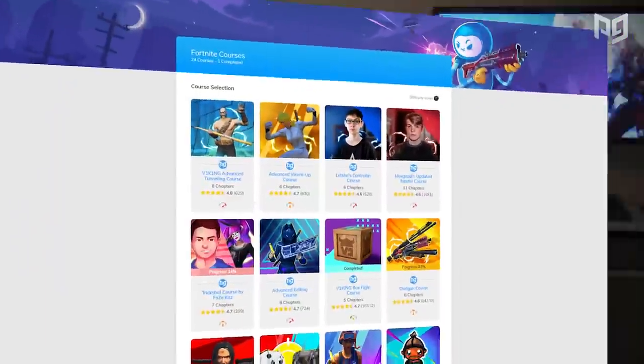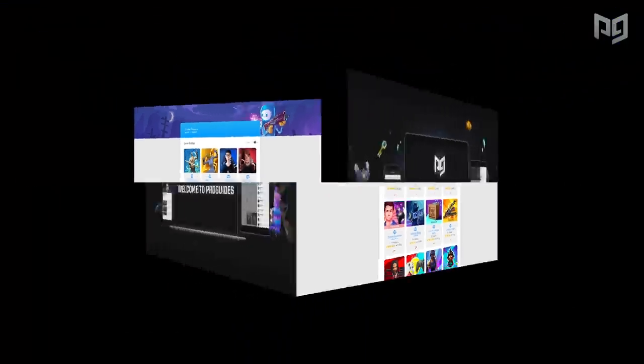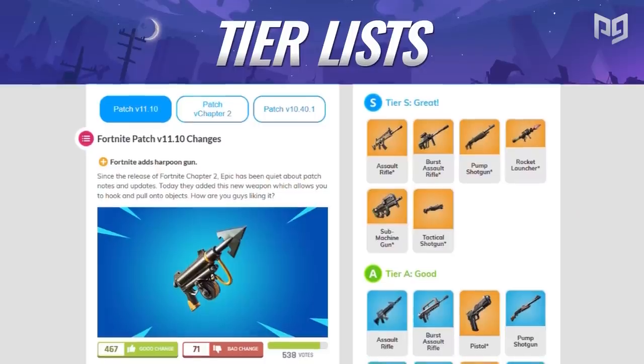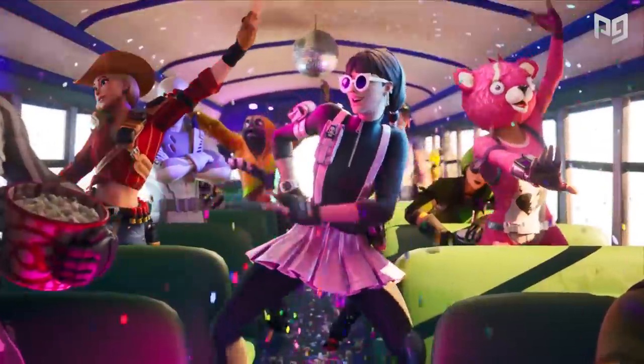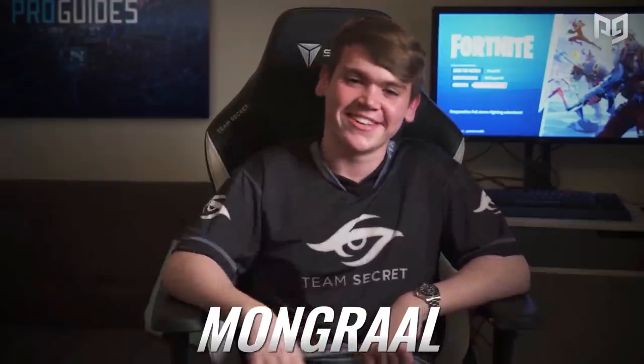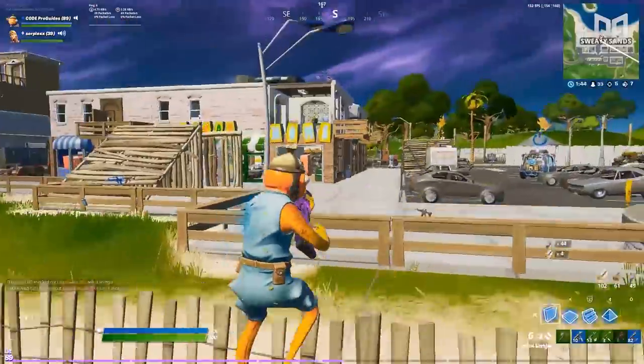He's also a ProGuides partner, and over on our site he's got a very cool and informative course on trick shotting. It teaches everything you need to know to get those sweet clips — like what the best settings are, ways to improve accuracy, and various styles that are sure to impress your friends. If that, plus dozens of other courses and even pro coaching, sounds interesting to you, head on over to ProGuides.com and sign up today.